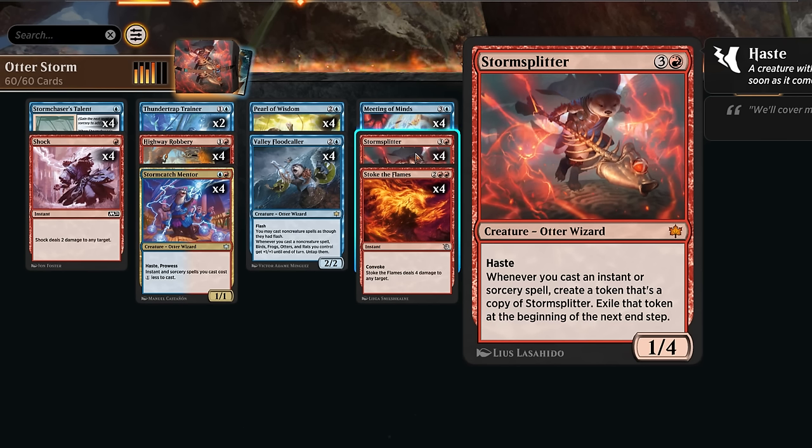We can also trigger Storm Splitter in the opponent's end step, and then the copy we create will persist throughout our next turn since it only goes away at the beginning of the next end step. So that's another neat little trick that can sometimes come in handy.